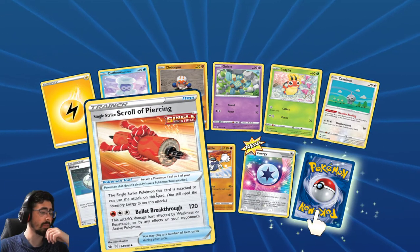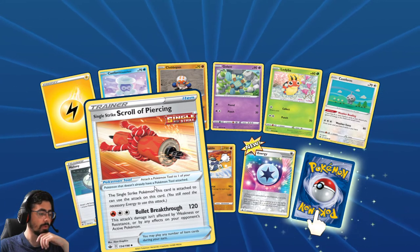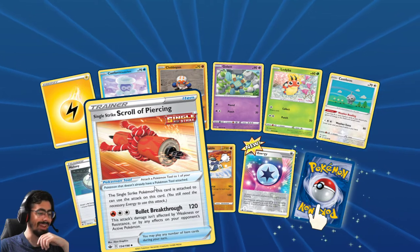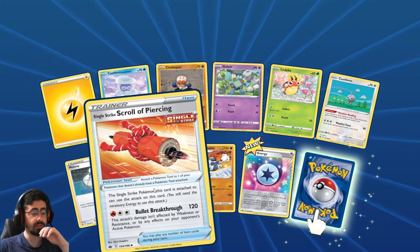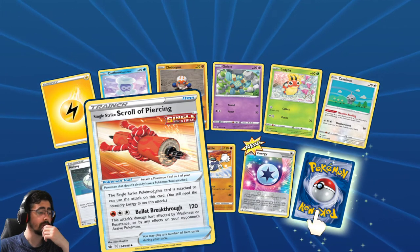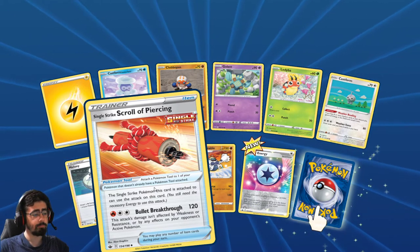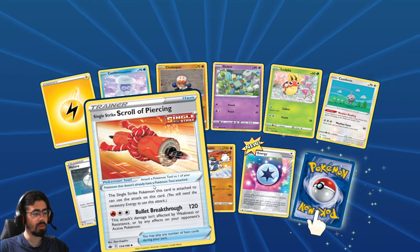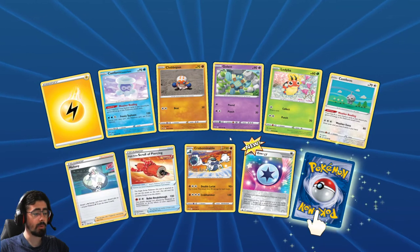Single Strike Scroll of Piercing: the Single Strike Pokemon this card is attached to can use the attack on this card - Will it Break Through? This attack's damage isn't affected by weakness, resistance, or any effects on your opponent's active Pokemon - so it just deals a straight 120 damage. Interesting. I mean, it's an option, it's not terrible. Unfortunately it doesn't hit weakness, which is a bit sad - that would have been quite cool. But it is very cool, I quite like it.